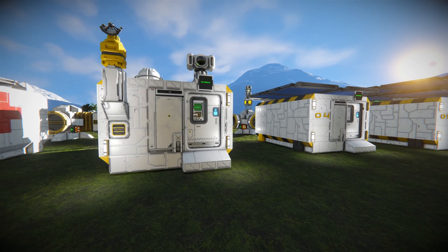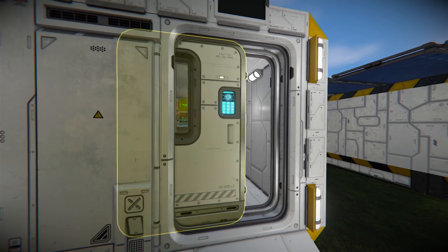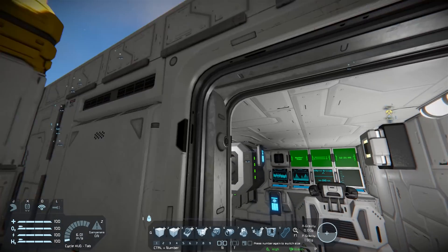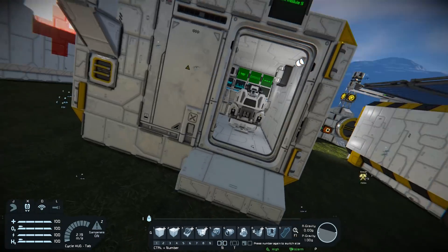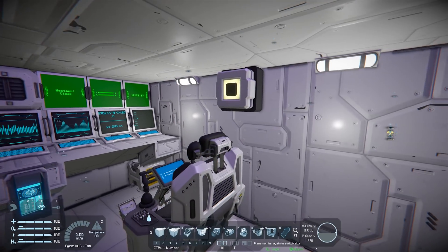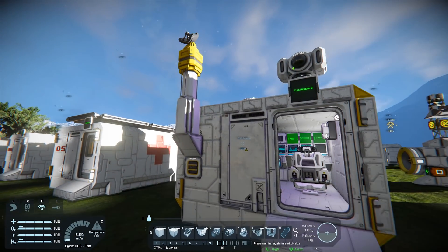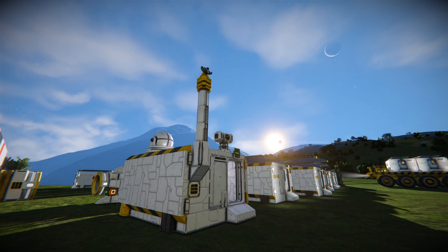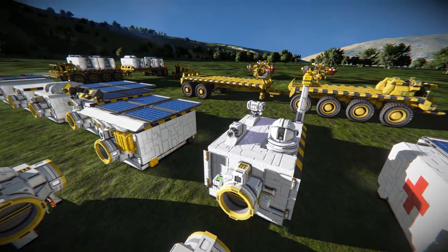Moving on we've got the comms module. You can see it's got an extending antenna on the outside. If we go inside we can turn on the outer lights — we can't really see them because we're in daylight. We've got the scanner we can turn on, and then we've got the antenna up and down so we can raise it to get a better signal.